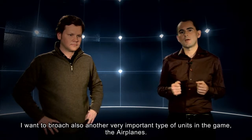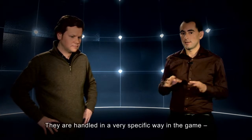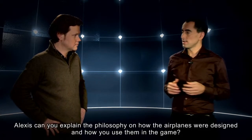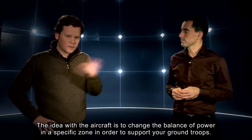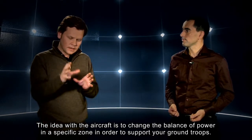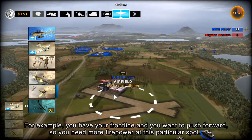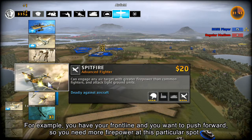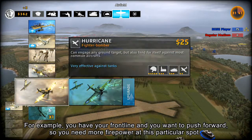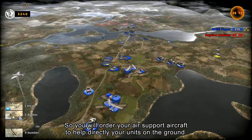I want to approach another very important type of unit in the game: the airplanes. They are handled in a specific way. Alexi, can you explain the philosophy on how the airplanes were designed and how you use them? The idea about the aircraft is to change the balance of power in a specific zone in order to support your ground troops. For example, you have your front line and you want to push forward — you need more firepower at that very spot — so you will order your air support aircraft directly to help your units on the ground.